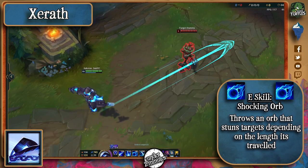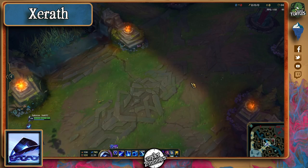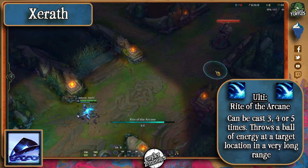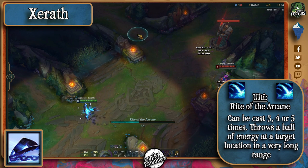His E fires an orb that stuns and deals magic damage, which should be your first priority to dodge. Finally, his ultimate roots him to the ground and allows him to fire 3, 4, or 5 shots depending on the level to a really long range, mostly used as a finisher.